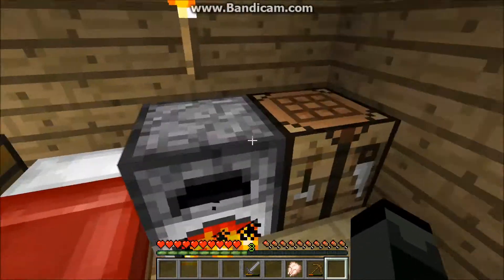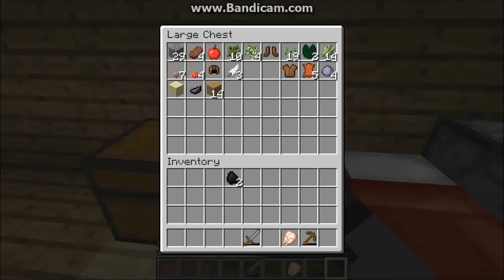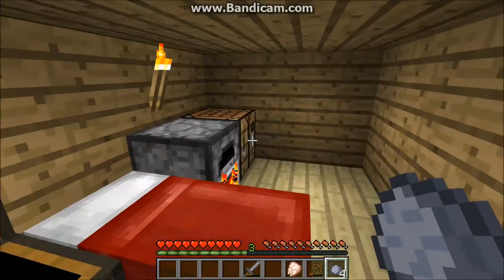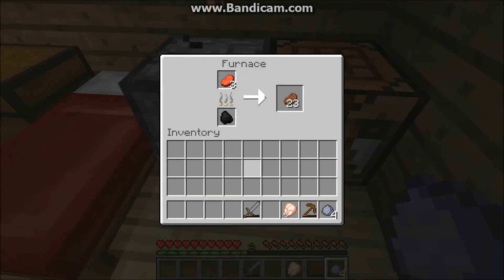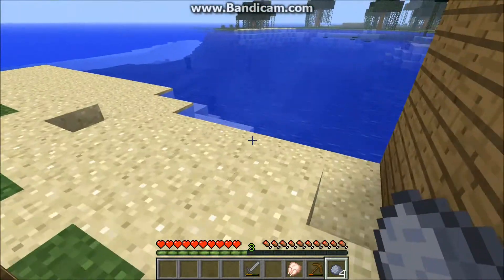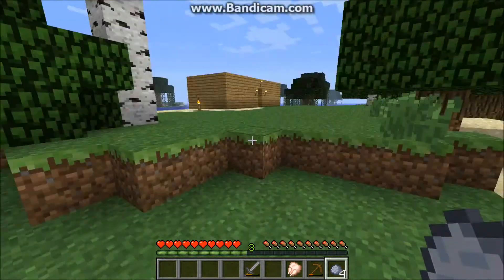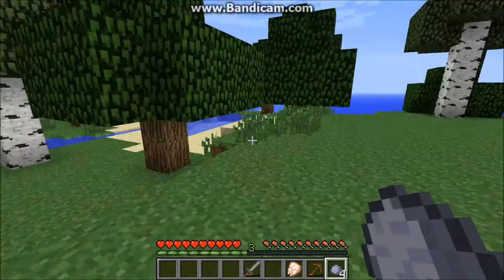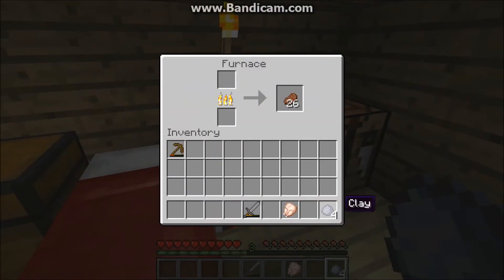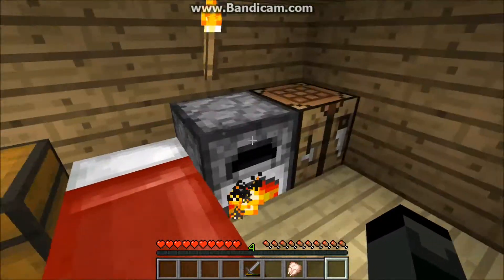I have some charcoal; I don't know what I should do with that. The steak is about to be done — I'm going to add a little more charcoal to that. I need to get more wood, but that's going to make things harder since I don't have an axe of any kind. Don't burn my wooden pickaxe! I got experience — I never knew you could get experience for cooking things.